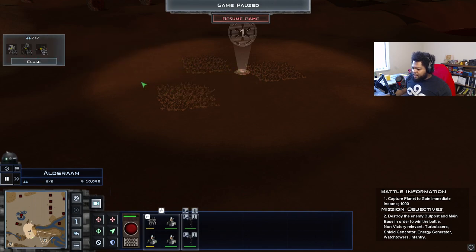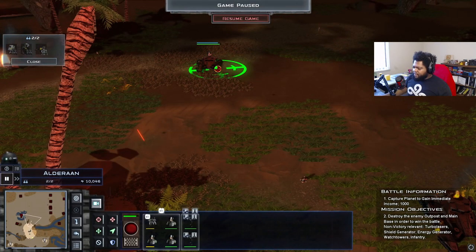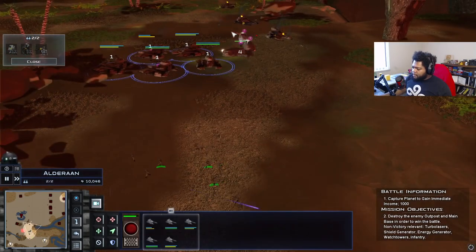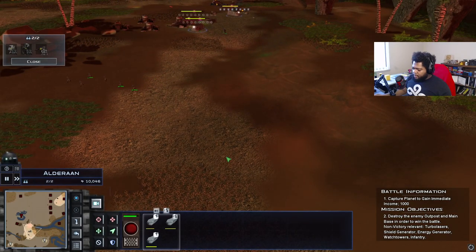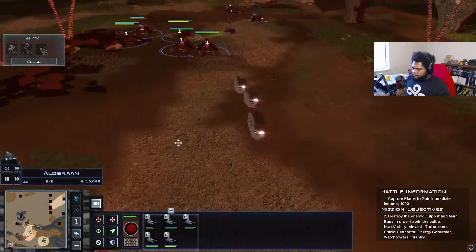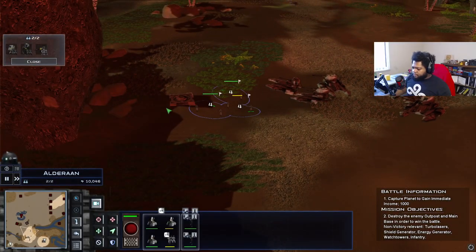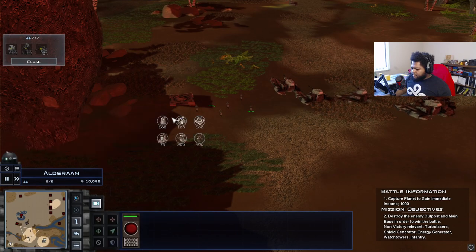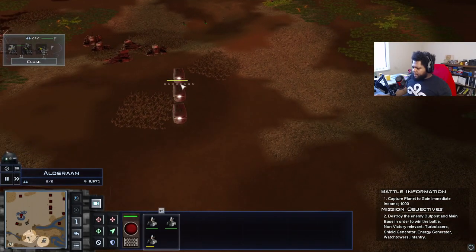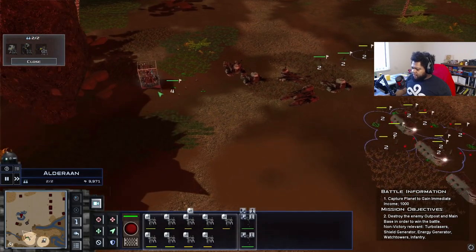I'm calling our medium walker regiment that has stormtroopers. Bombing runs can be used right at the gate — they recharge every 30 seconds and are very powerful. Let's go this way and pull back a little bit. We're going to put a bacta facility here to keep all of our officers and stuff alive. Let's get over here and get healed up. We've got our other regiments down here now.